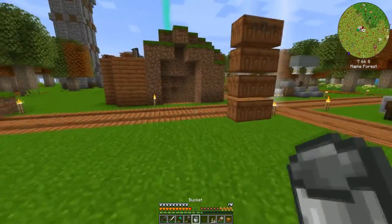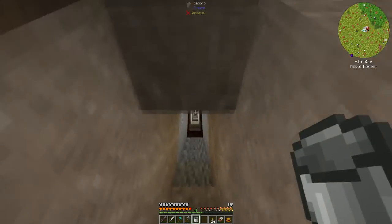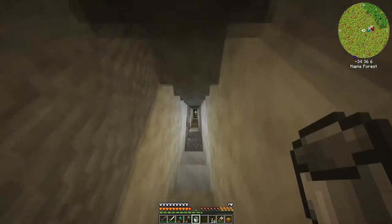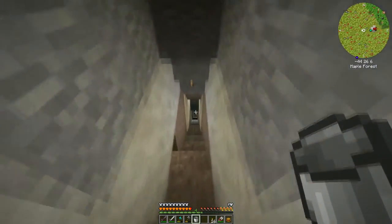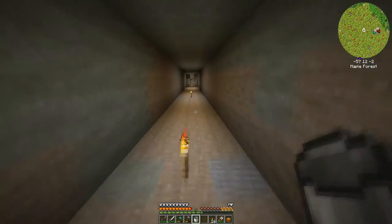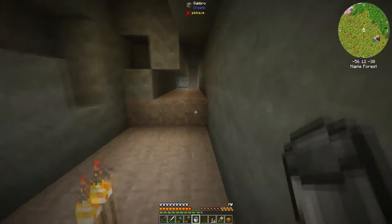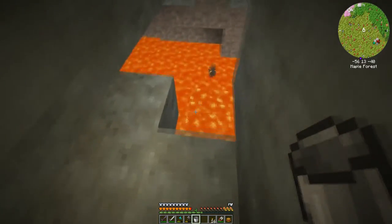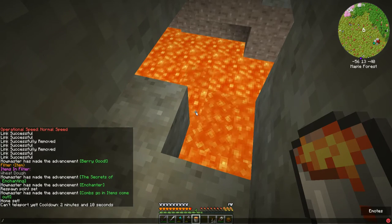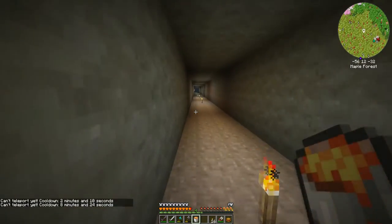One more block of lava we need. All right — I don't think I've ever had chain enchanting this early in my pack. Home — two minutes. Spawn — eight minutes. There's a ten-minute cooldown. Eight minutes is a long time on spawn, holy crap.